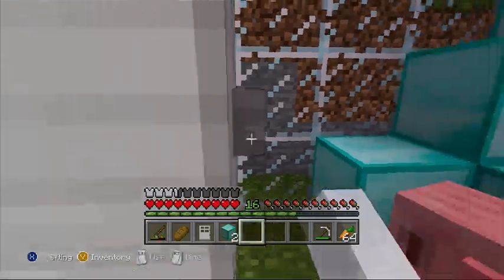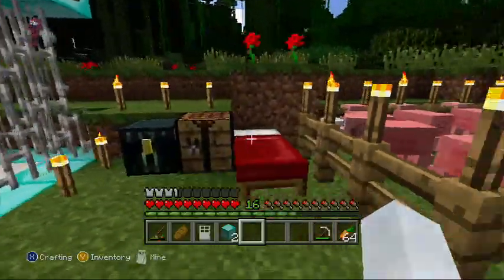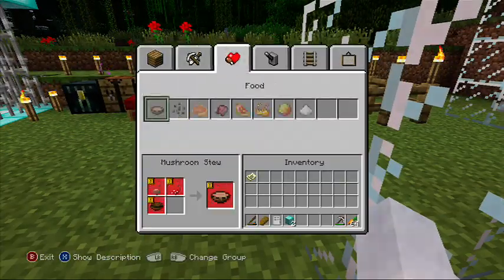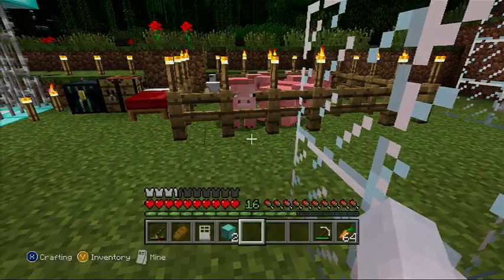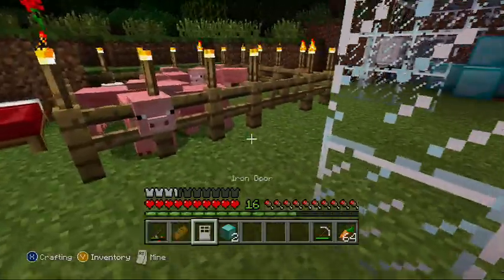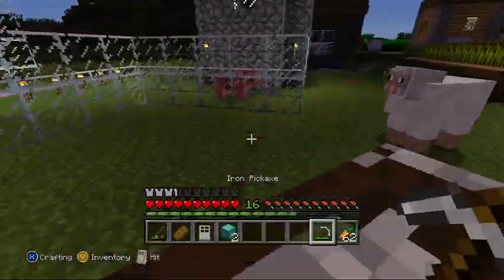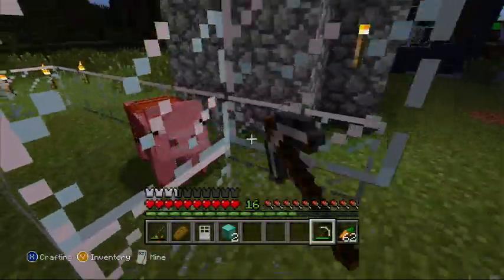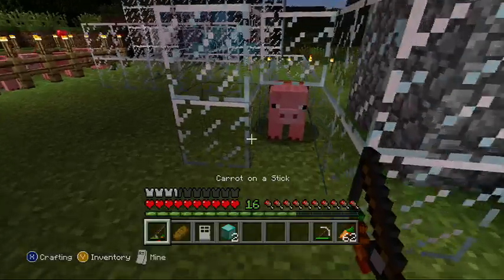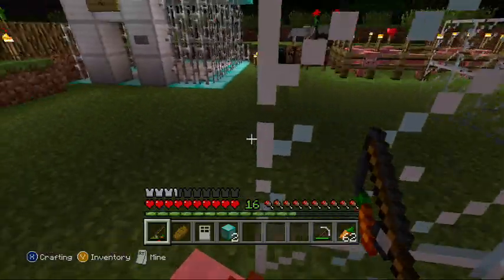That's really it to it. All you have to do is LT click him. Just as a reminder: LT click the pig, you have to have the saddle on him to ride him, and you have to have the carrot on a stick. LT click him to keep making him go faster, and pigs will follow you with carrots. So that's really it for today's video, guys. If you enjoyed this video, please do slap that like button and leave a comment on what you'd like to see next. Until next time, goodbye!